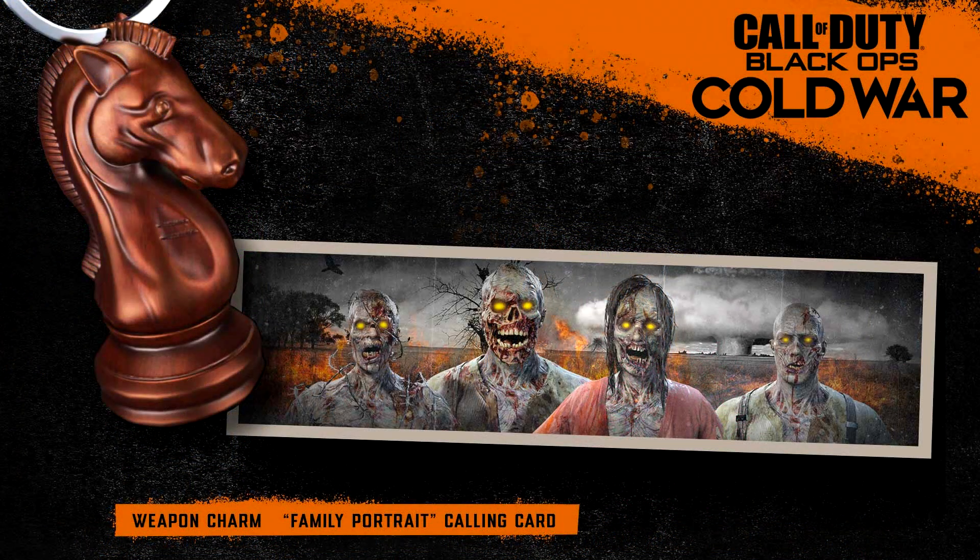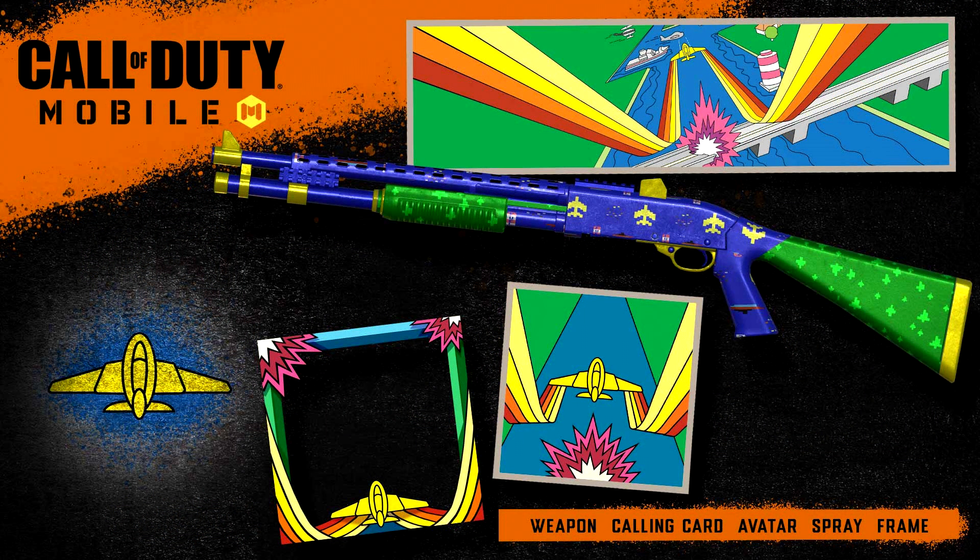For Black Ops Cold War, this isn't going to give you as many rewards, but you are going to get a limited time weapon charm that's going to be a knight, and then you're going to get a family portrait calling card complete with zombies. Last up, for Call of Duty Mobile players, you are going to get a pretty cool looking shotgun skin, as well as a calling card, avatar, spray, and frame for the in-game character card.